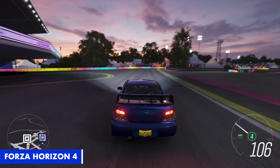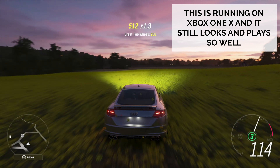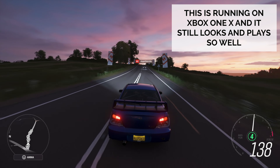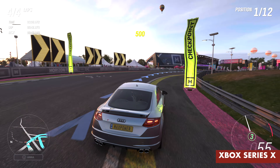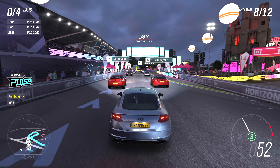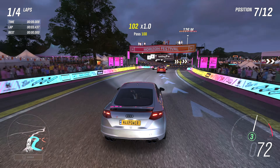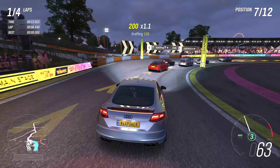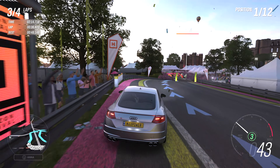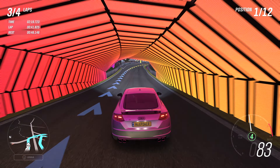Next, we have Forza Horizon 4, which was already a brilliant looking and performing game — one I've always said would look amazing even if it was just a track racer. But considering it's open world, it's even more impressive. Gone are the quality or performance options from the One X version, and now it's all 4K at 60, with increased graphical details such as shadows and particle effects. Reflections also get some work too, and overall it's just a better version of what was already a fantastic-looking game. The main benefit here is that higher frame rate, but thanks to the Series X, you don't need to forfeit a higher resolution to get it.